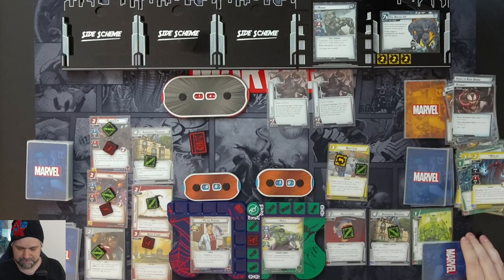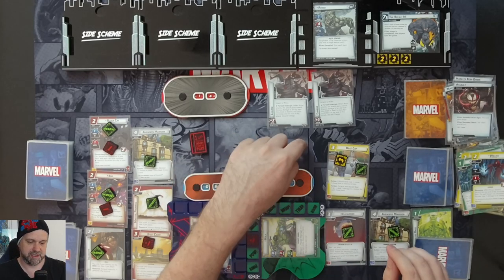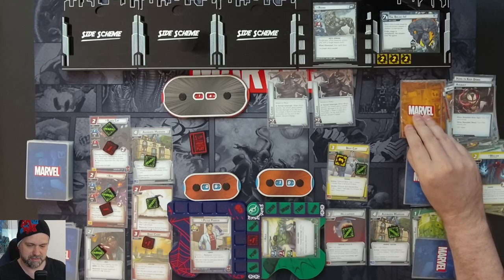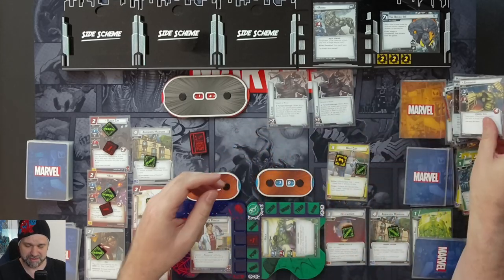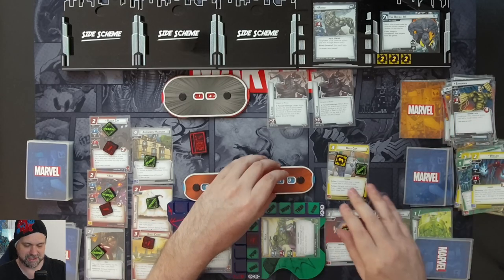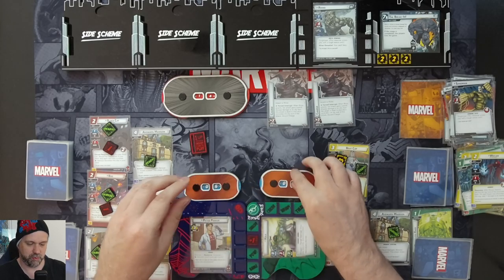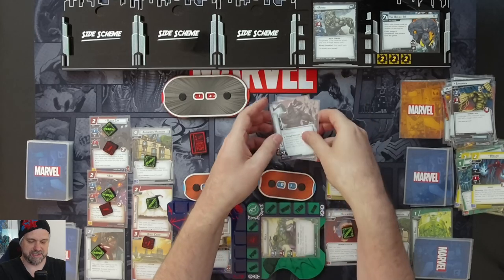The villain attacks. We defend for three but Rhino is hitting for 12 with the Charge and boost icons — we take nine damage, leaving us with one health. The charges are gone.